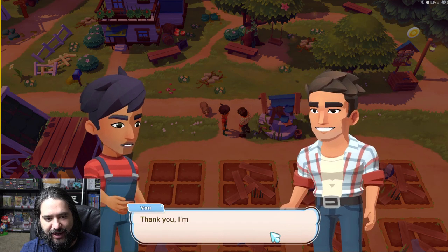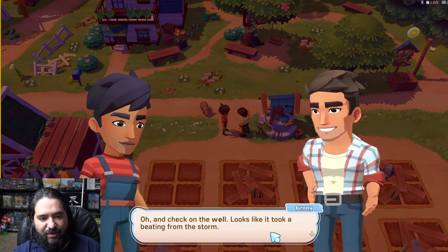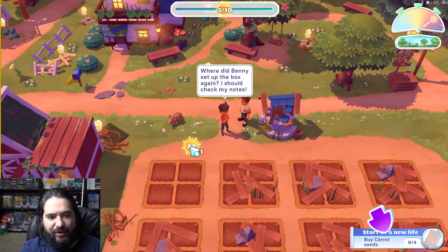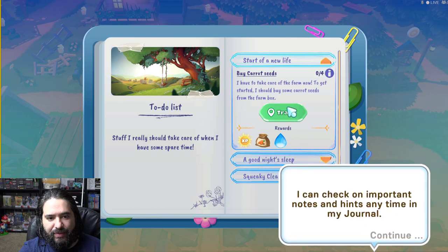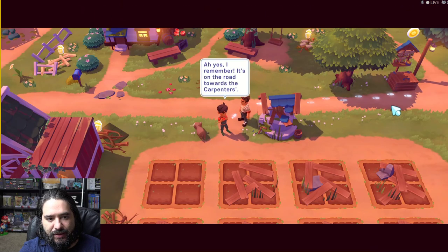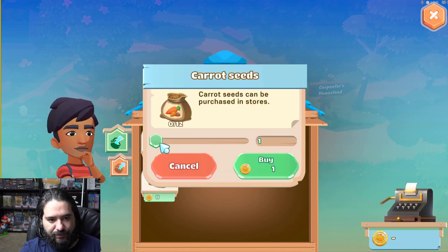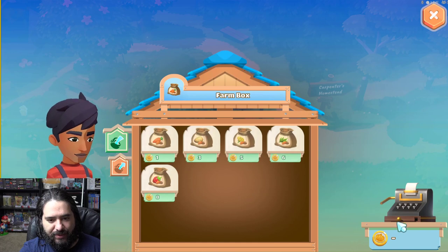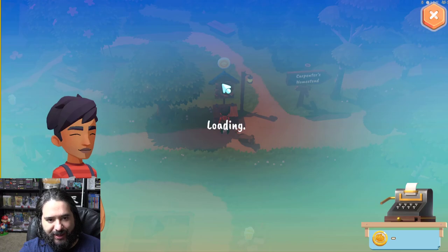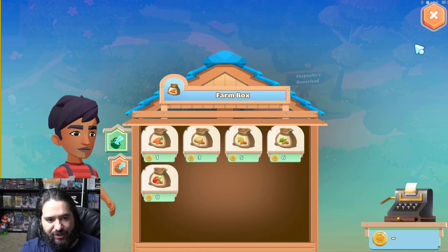'Just finished setting up the farm box for you before my little accident — it's on the road leading to our place. Buy and sell goods there.' So this is like Harvest Moon and other stuff like that. 'Why don't you try and buy some seeds? You can sell the products, check on the well — looks like it took a beating from the storm.' Let's track that quest. We're going to buy some carrot seeds. I got to buy four — they're a coin each, that's not bad at all.